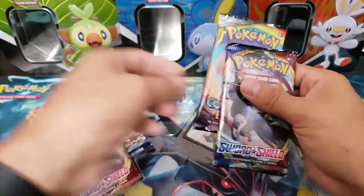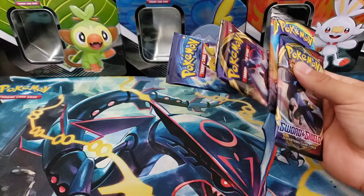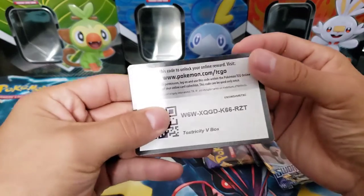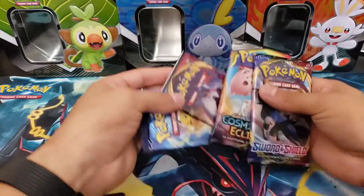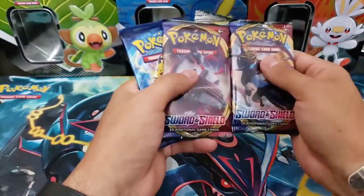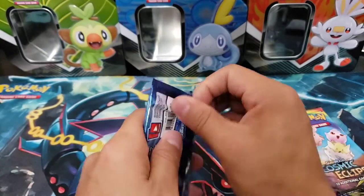I did not know this - I thought all the packs inside the Toxtricity V Box were going to be Sword and Shield, but they're not, which I'm okay with, I'm not going to complain. There's a code card right here, so let me give that to you - Toxtricity V Box, enjoy! Let's see what packs come in it. We got Sword and Shield, Cosmic Eclipse, and Sword and Shield Evolutions. Evolutions keeps on creeping up on us.